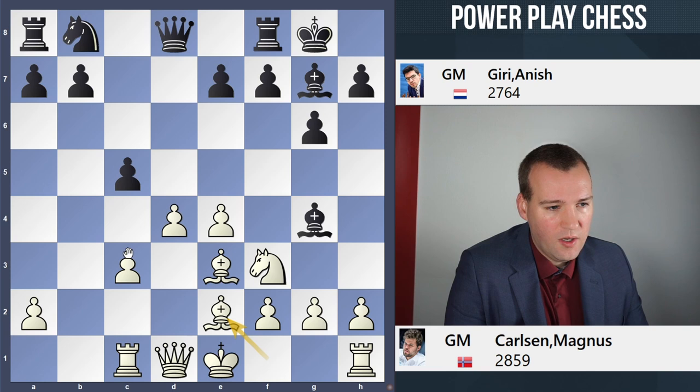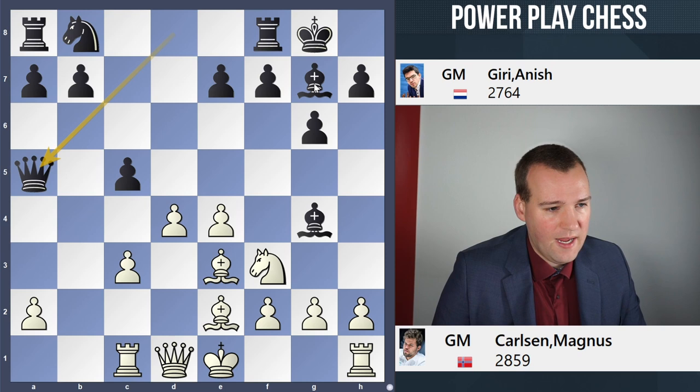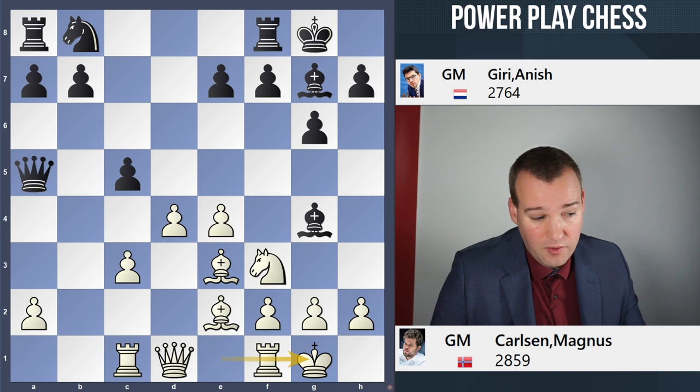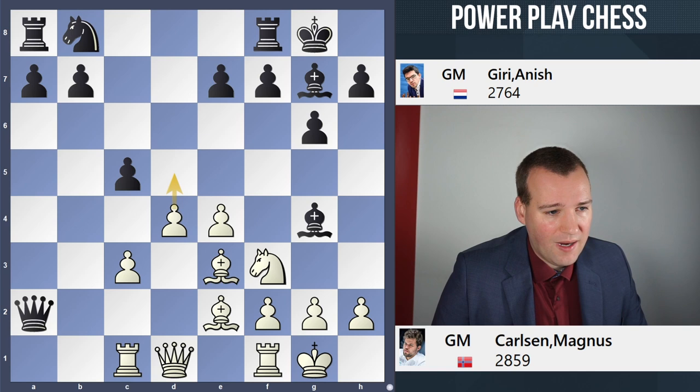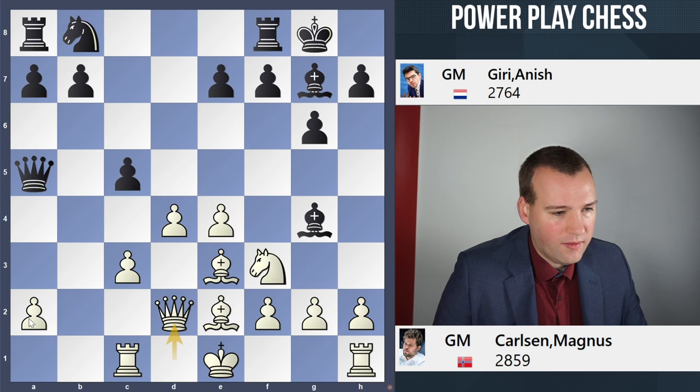Up to this point we have been following the aforementioned game in which Pragnananda played the move castle kingside, ready to sack the pawn on a2. White will try to generate some activity in the center, probably push the pawn to d5 at some point. But true to his style, Magnus plays the move Qd2, not willing to give up the pawn on a2, protecting it with the queen.